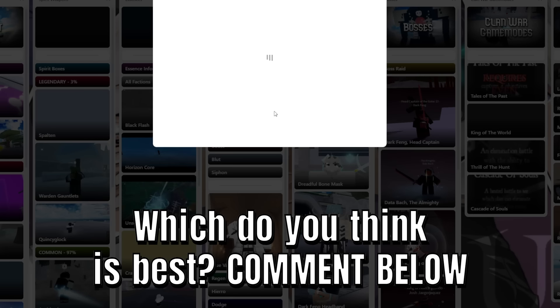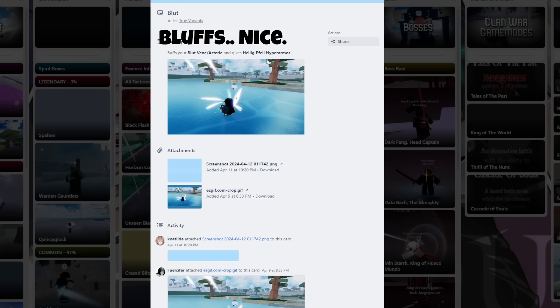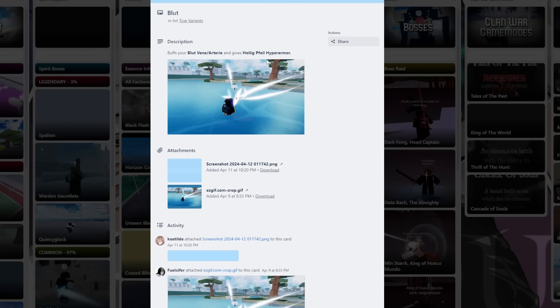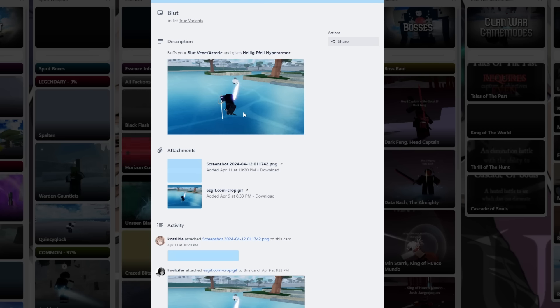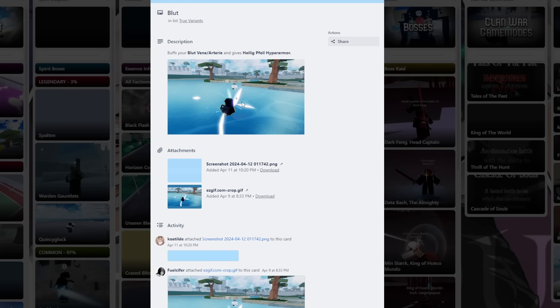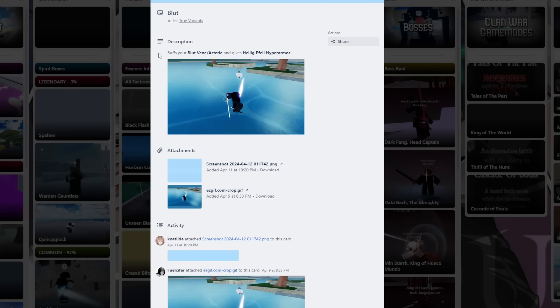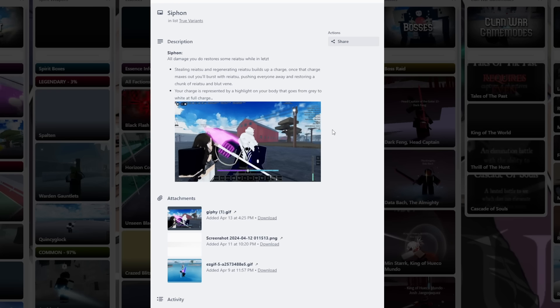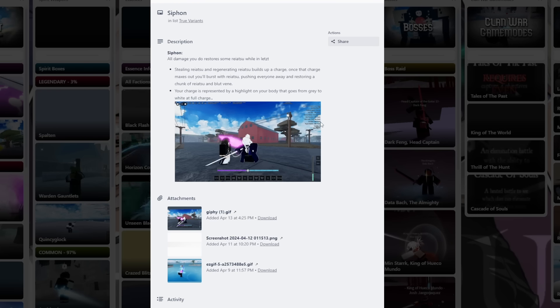Then we have Blut, which buffs your Blut Vein — kind of like the equivalent to Hierro but a little bit more powerful — and you get Hyper Armor for your special move for Letz. The easiest way to know if you have Blut is to just use that move, and if you have Hyper Armor you'll know you have the Blut variant. I don't think it's that great of a variant, but some people use it and find it good.